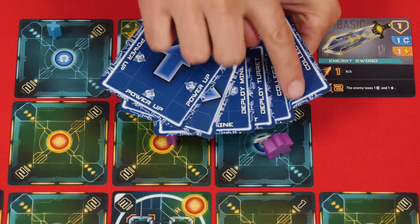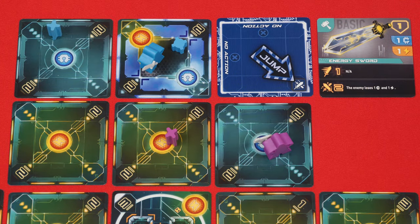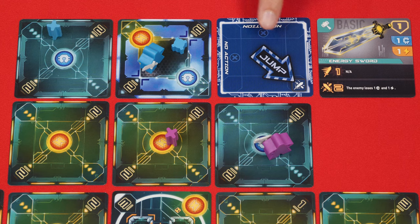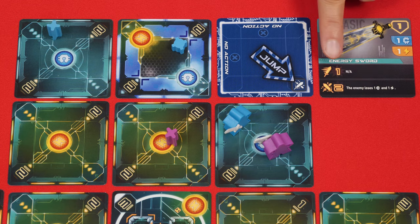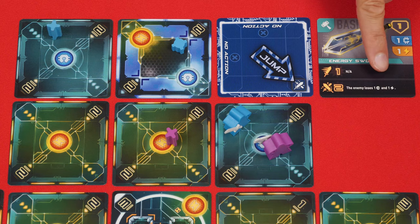Before we talk about all the different types of actions found on the cards, I want to point out two that don't have specific actions. The first is called the Diagonal Jump. This allows you to move one space diagonally in the direction of the arrow, and if this causes you to enter a space with an enemy pilot, combat begins as usual, but you get to perform a power attack as your first hit. Each weapon has a normal attack, which is the first line shown here, and a power attack, which is better.